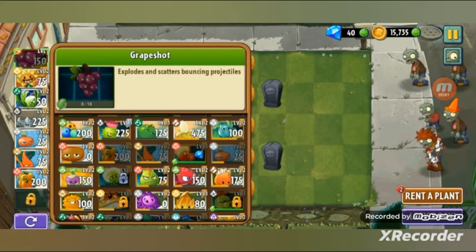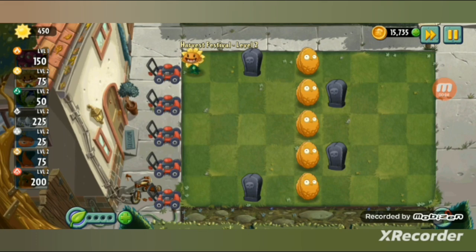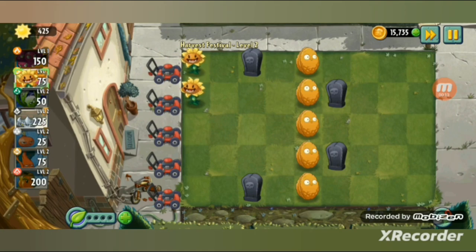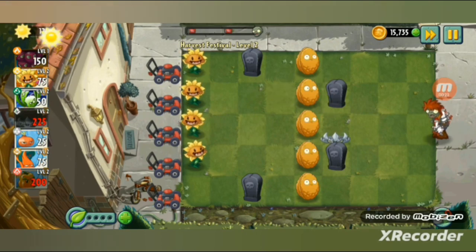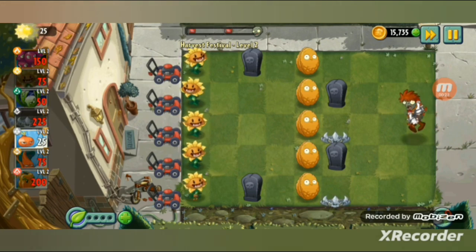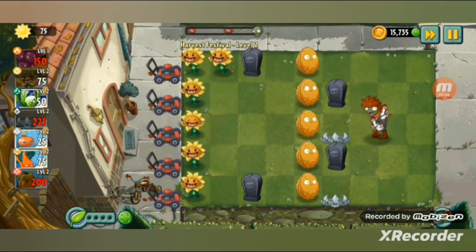Here are my plants — grape shot is automatically picked. I'm also trying different kinds of plants, not just the shadow plants and the primal peashooter ones. Still, I'm using primal sunflower. But I want to try other plants that I haven't used in a while, like celery stalker. Spycock is there for the chickens — the chicken attack. I'll have around 10 sunflowers.